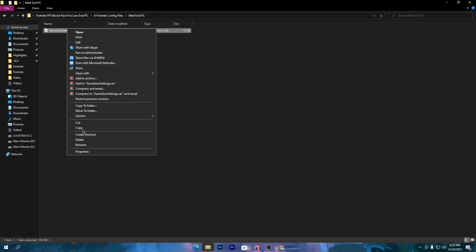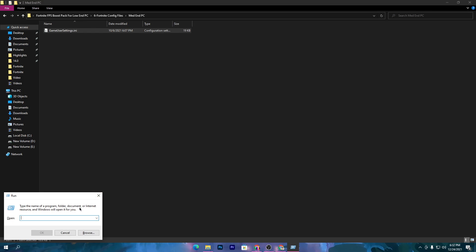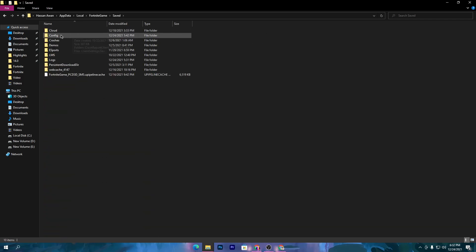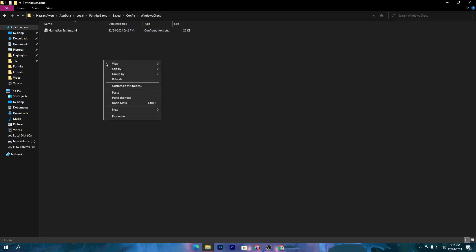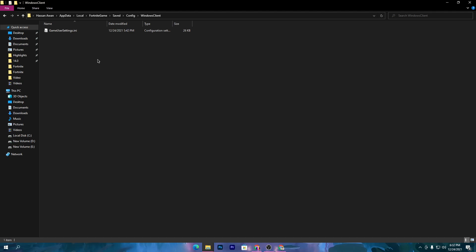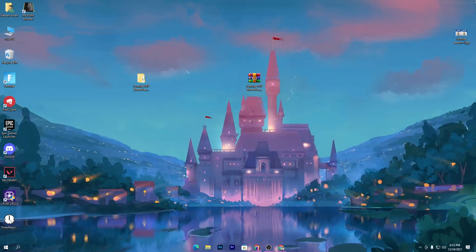Open the folder, right-click and copy the config file. Press Windows + R together and type 'appdata', then click OK. Go to Local, find the Fortnite game folder, go to Saved, Config, WindowsClient, and paste the file there — replacing the existing file. Once done, simply restart your PC. After the restart, all the tweaks will take effect. Then launch Fortnite and enjoy the best performance from your PC in Fortnite Chapter 3.